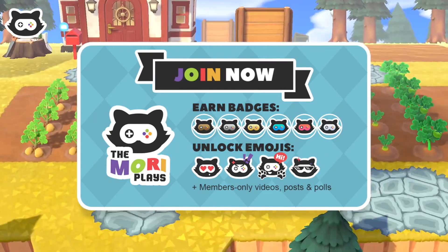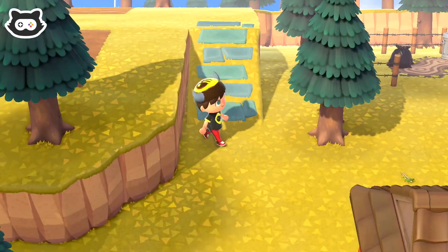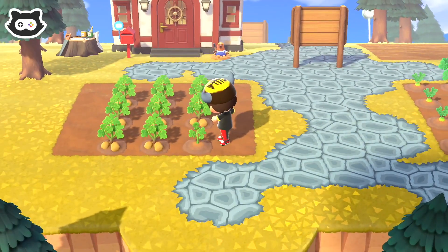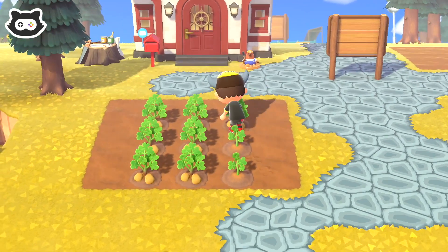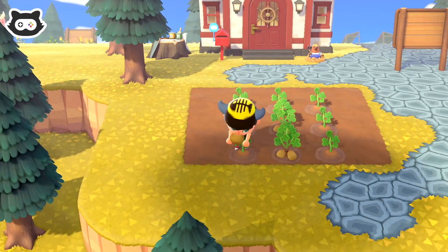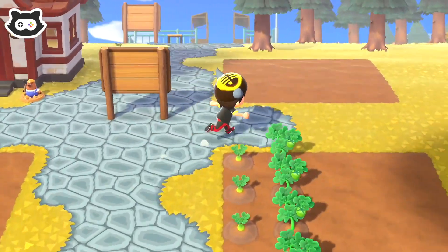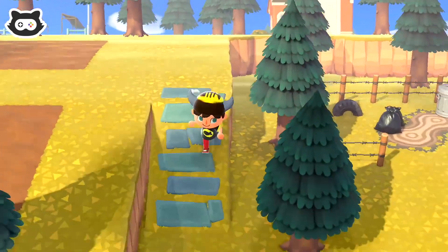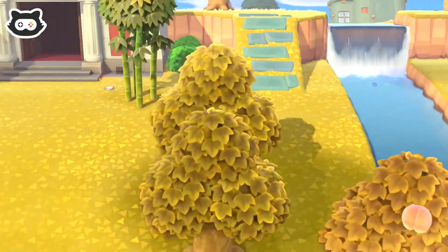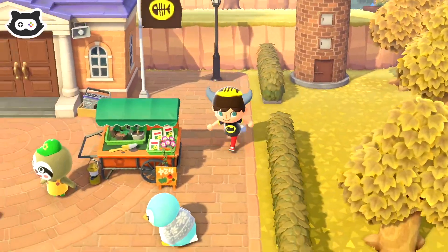Thank you so much for supporting the channel. Let's go and try and pick these first. We can't pick those, but we can grab the potatoes. We've got so many potatoes, I don't even know what we're going to use them all for. Today we're going to do the usual chores — go to a mystery island and spend 1,000 Nook Miles on getting a gyroid fragment. I'm really curious to see what Leaf has, so I'm going to check the crops first.